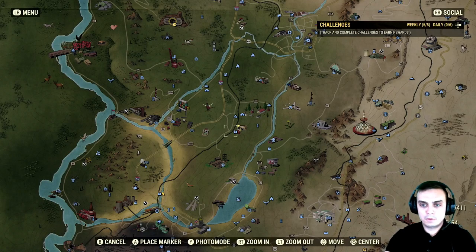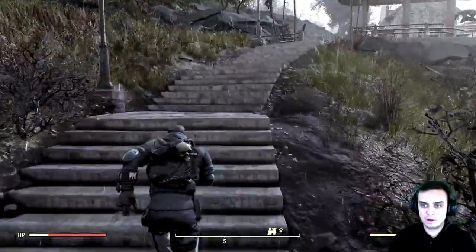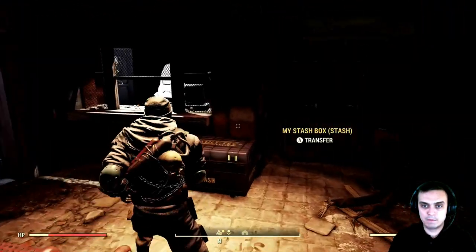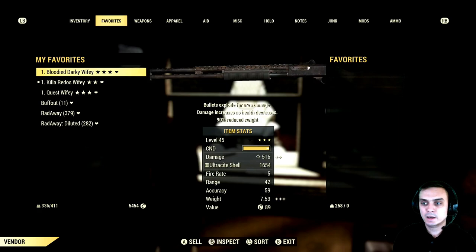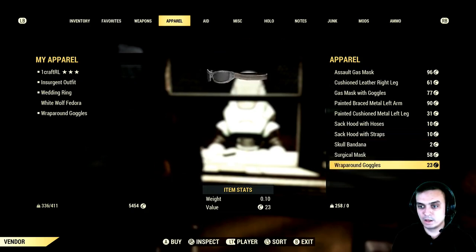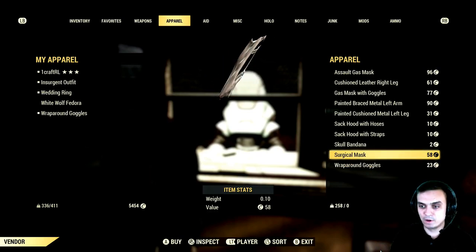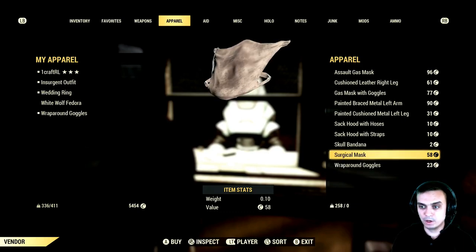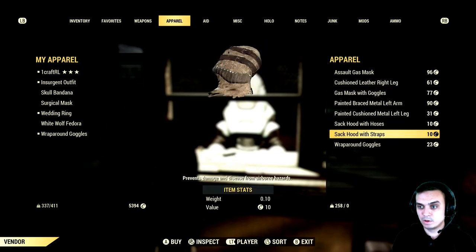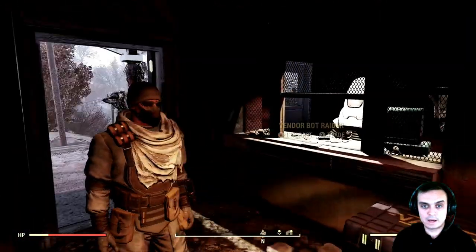Navigate to Sutton Station — when you fast travel there, just run up to the vendor and you'll be able to buy the goggles. Keep in mind if they're not there, someone has already bought them — just server hop. You can buy the item once per day, so if you buy it today you can buy again tomorrow. Go to the apparel section and look for the wraparound goggles. You can also check White Springs — the vendors there sometimes have them too. And while I'm here I'll grab the skull bandana and a surgical mask, since there are some other outfits I'd like to cover in future videos.